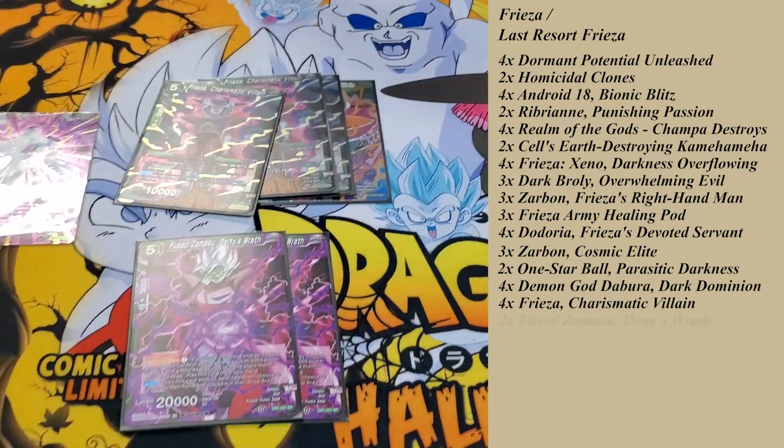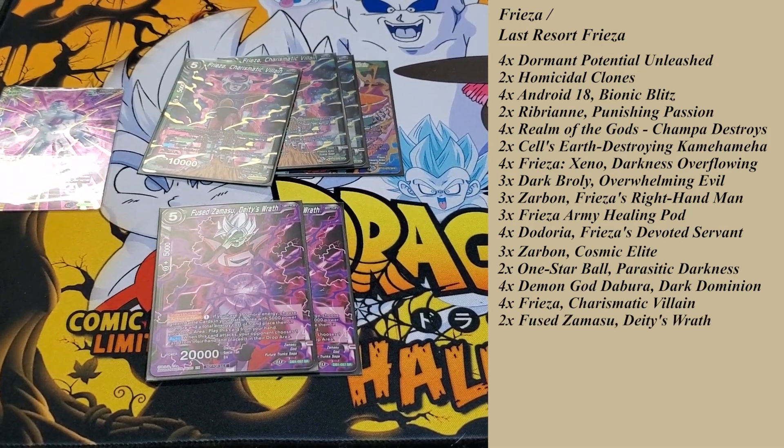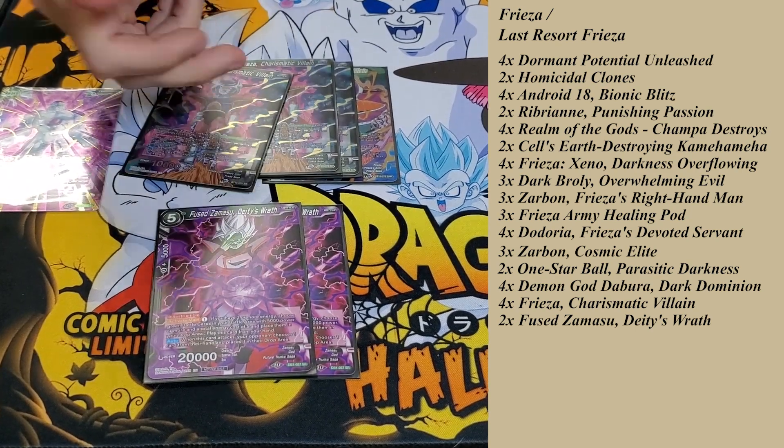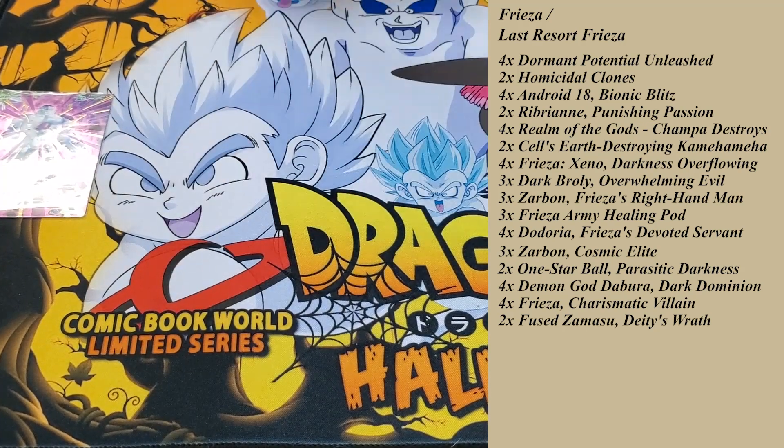Freeza Charismatic plus Zamasu — just a tried-and-true combo in any hand control or control matchup. Freeza, following turn, tap one, play Zamasu, swing, get rid of a card, and hit their hand. Indestructible.